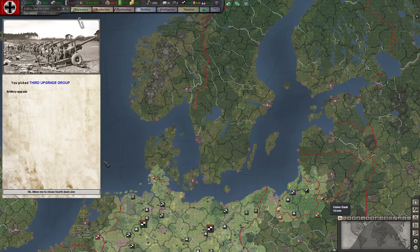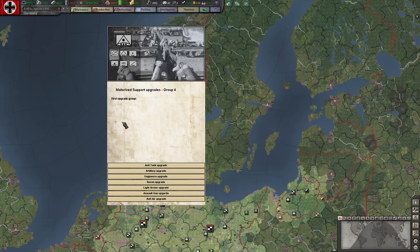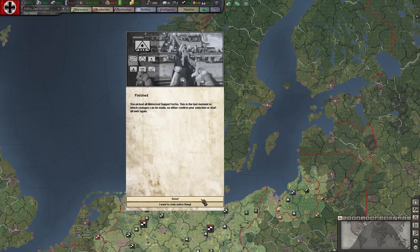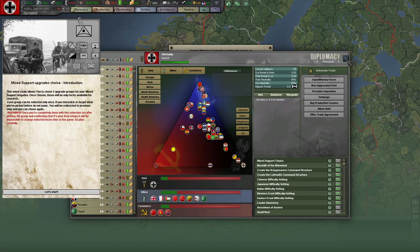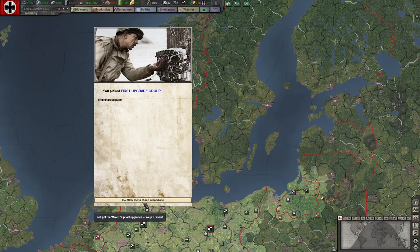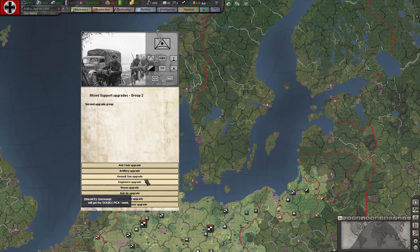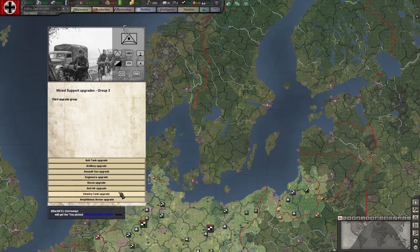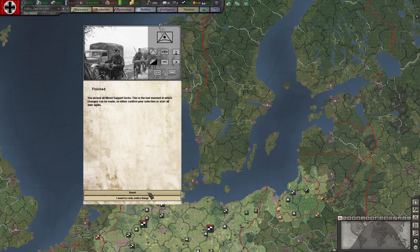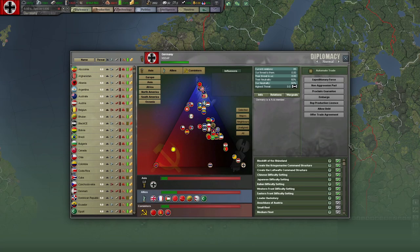We're just going to make it a standard setup. I think I have one more choice — this is motorized. One unit I'm least likely to use — the anti-air specialty division. We'll go with engineers, standard, and an artillery upgrade. One more: recon, I think. Hopefully I got all that right. I do like that element here.